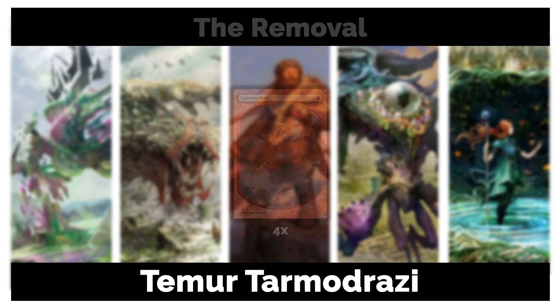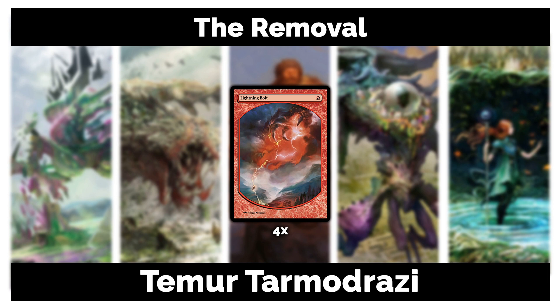For removal, we're playing Lightning Bolt. I used to also play Tarfire because it's a tribal instant that counted as an extra card type in the graveyard to grow Tarmogoyf, but with recent changes I had to cut it. The only dedicated removal in this deck is four Lightning Bolts. You have relatively big creatures, so you're not too afraid of opposing big creatures — Lightning Bolt handles the smaller ones or hits your opponent's face.